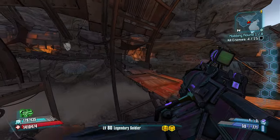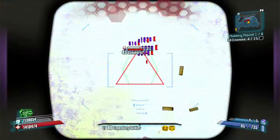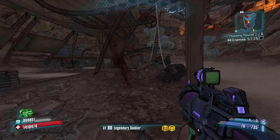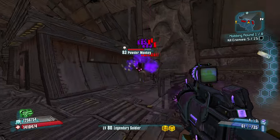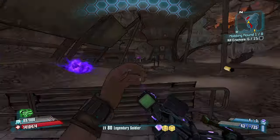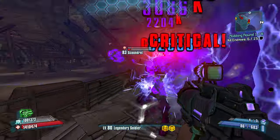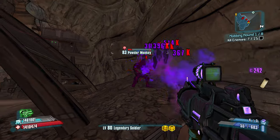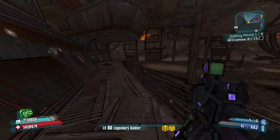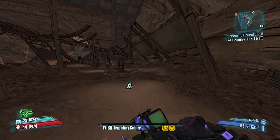I feel like the Slagga as far as just a regular primary weapon is really good — it does a pretty good job. Look at this — we got double movement speed, actually. We're rocking double movement speed. Kill skill action — this is the build. Kill skills go down — just kidding, they're actually back up.